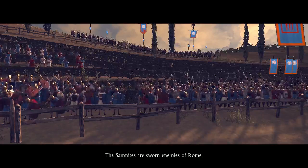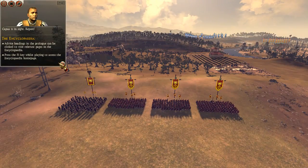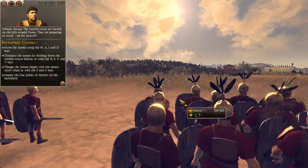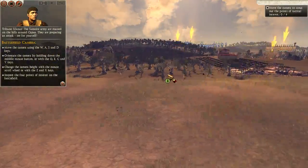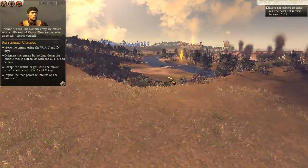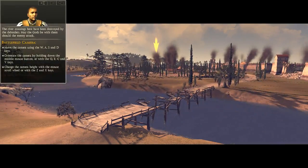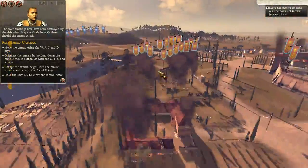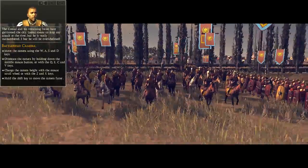The Samnites — the sworn enemies of Rome. It's going to want me moving the camera. F1 will allow me to access the encyclopedia. The Samnite army are massed on the hills around Capua; they are preparing an attack. The river crossings here have been destroyed by the defenders. The consul and his remaining forces have garrisoned the city. He means to stop any assault at the river but he's vastly outnumbered — I fear he will be overwhelmed.